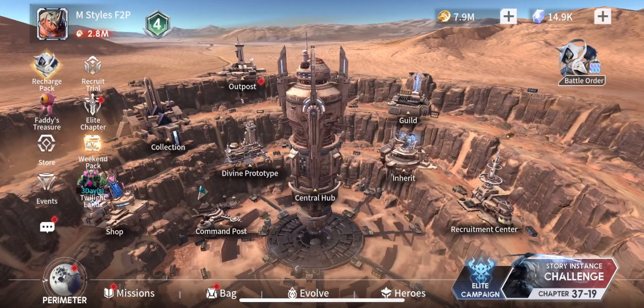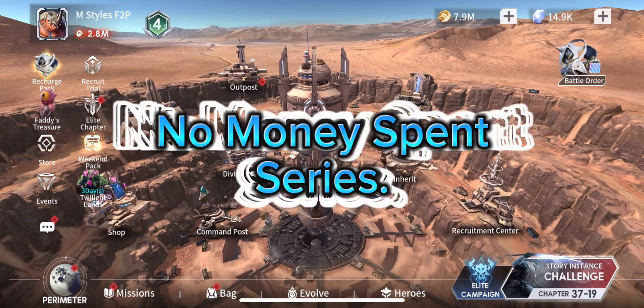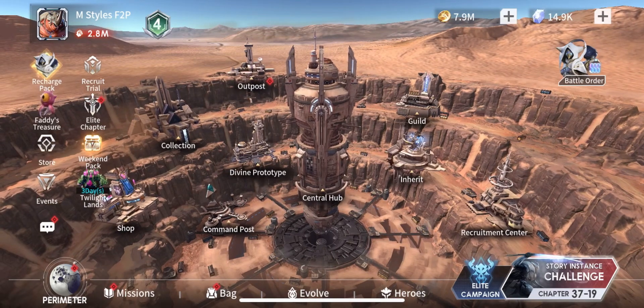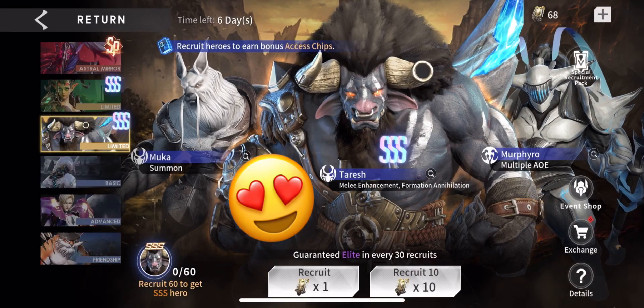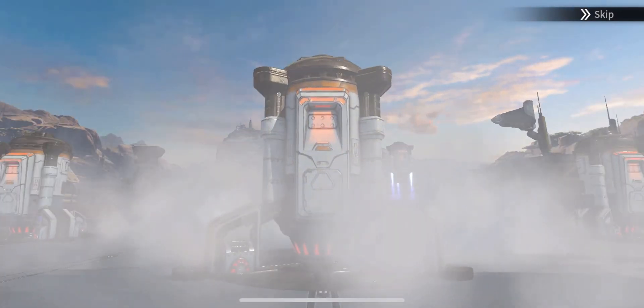What's up guys, Masta Styles here bringing you another episode in the No Money Spent series. Today we've got a good one and I'm also going to do a summary of the last month. First off, we're going to start out with picking up Taresh. Like I said in the last episode, we were going to pick him up and I'm glad to see that it's his banner, so we're going straight into it.